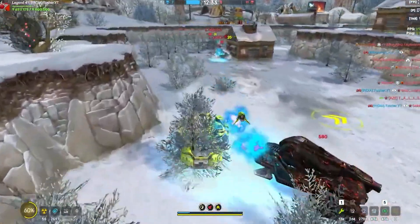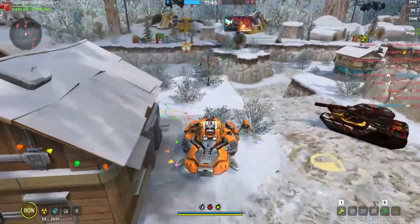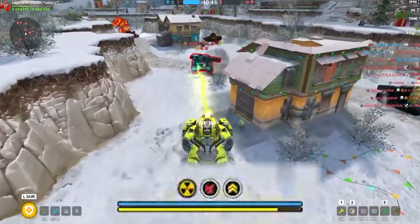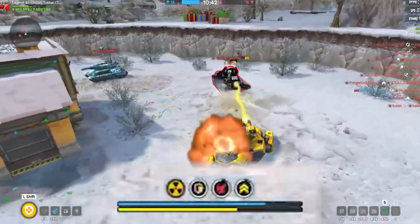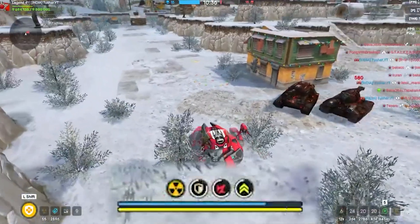This augment is really good for free to play players. When you destroy your targets, this augment will instantly recharge your turret's energy. You can also heal your teammates with this augment. You can kill easily and you don't have to wait much for refill energy — when you destroy your target, you have your turret's energy back instantly.